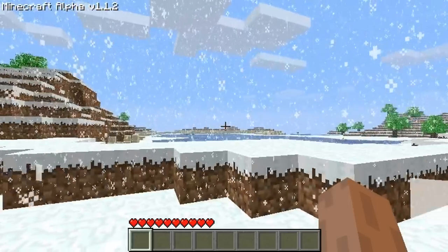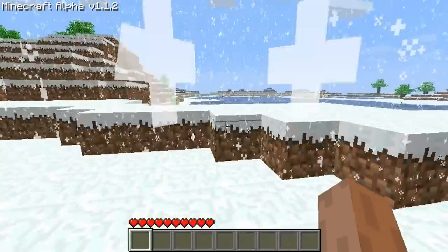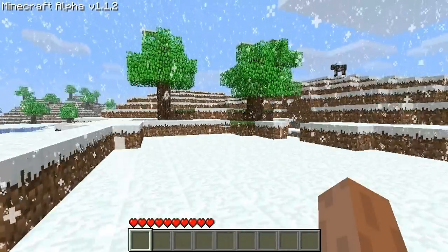This is my Minecraft world here that was randomly generated for me. There's the sun and you can see it's snowing — we call this the winter mode in Minecraft.